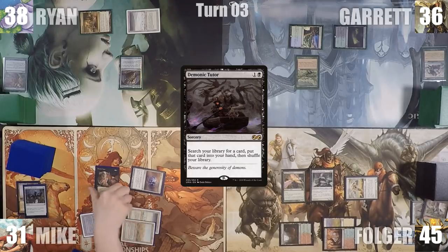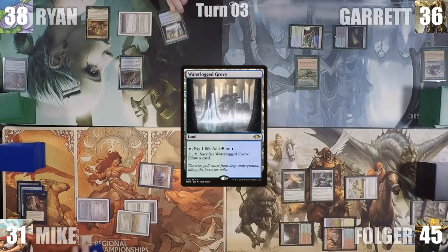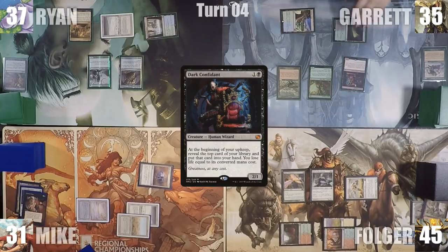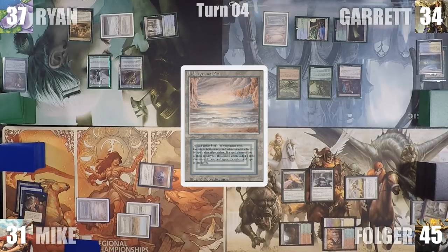During his upkeep, Ryan spends his top to look at the top 3 cards of his library and rearranges them. He plays a Waterlogged Grove for turn and taps it to cast Vinehom Elves, then gives the turn to Garrett. In his main phase, Garrett adds 2 green through his Carpet of Flowers, casts Wall of Roots, and taps his Peatland to help cast Dark Confidant. He plays a Flooded Strand, cracks it for an Underground Sea, and passes.